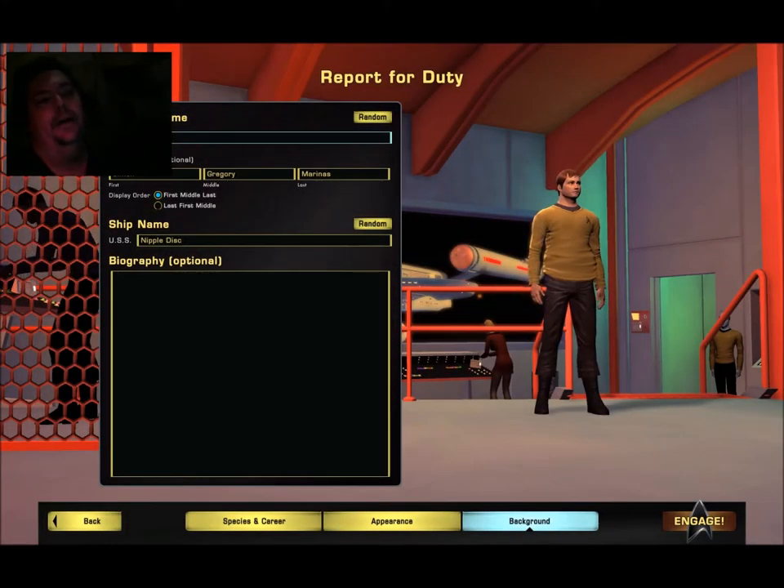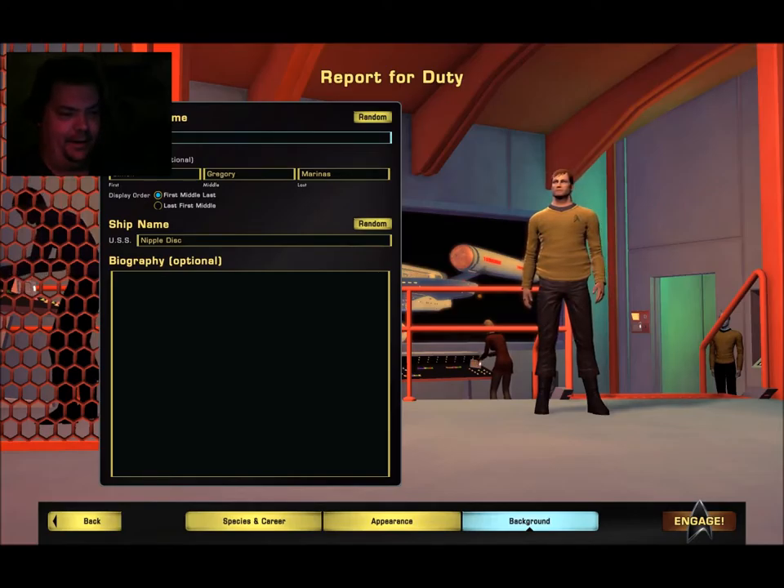Hey everybody, JCM here, and this is Star Trek Online — the new content called Agents of Yesterday. I created a new character called Tubbs, and he's a bit of a spoof on Kirk. He's got a big belly, just a funny version of all that stuff. We're going to have some fun, explore the content a little bit. Let's check it out.